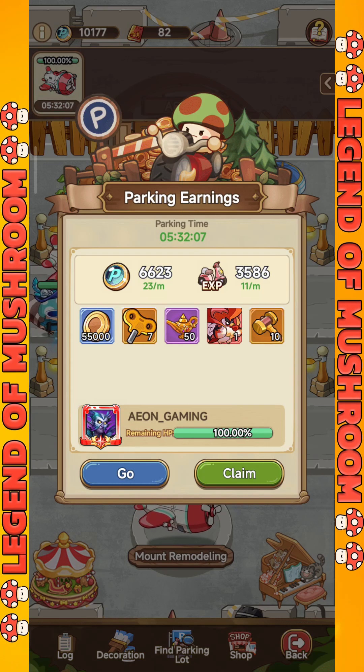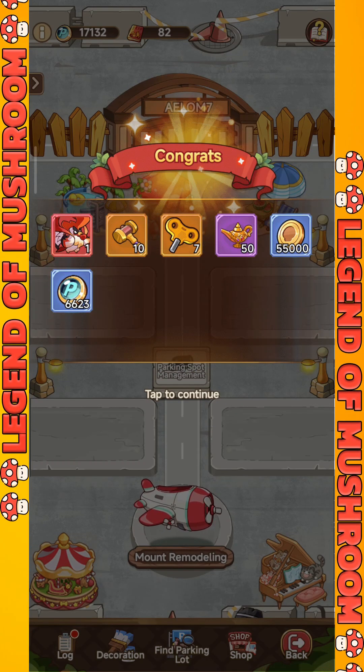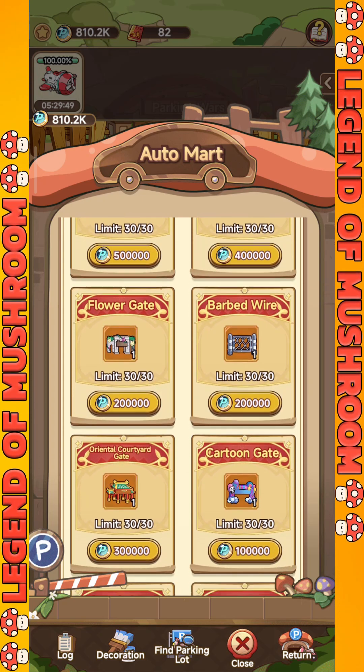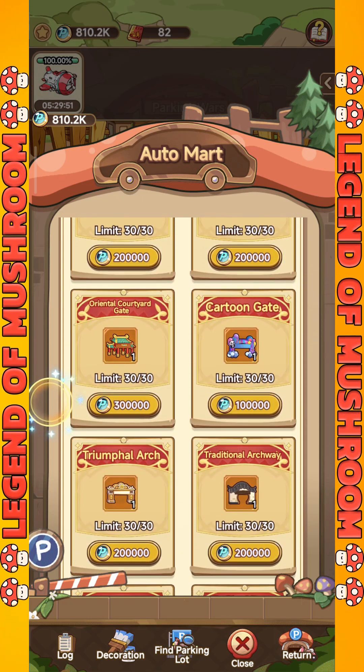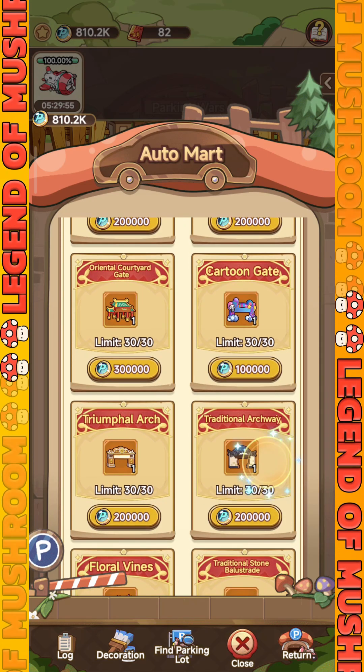After you successfully park your mount, you will get several valuable rewards, one of which is parking points. You can use parking points to buy items at Automart, where the items available are useful for increasing the buff in your Parking Wars, thereby increasing the bonus rewards you can get.